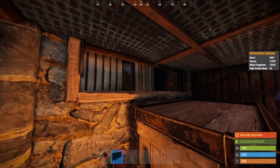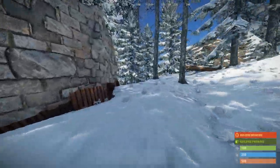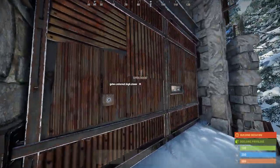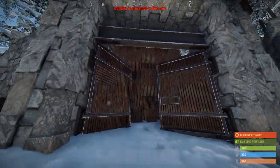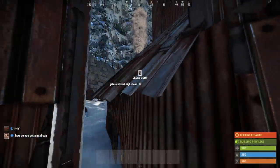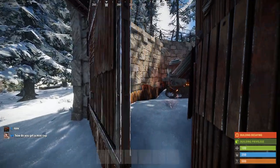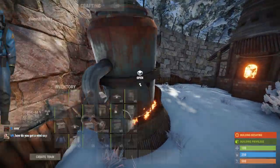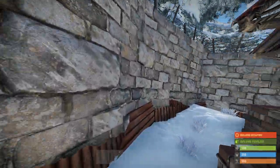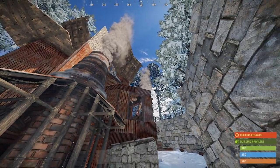The protection of this base is 34 rockets to TC and 26 to main loot. Going outside of the walls, you'll enter through your gate which will be airlocked by the base itself. You cannot jump through this airlock due to the fact that the base blocks it. We have a small oil refinery in this compound and two large furnaces, more than enough to upkeep a solo. On top of the airlock we have an auto turret.